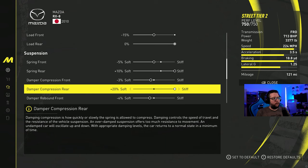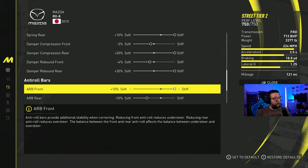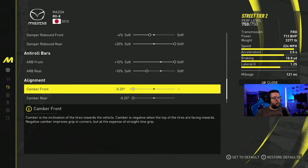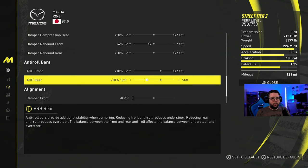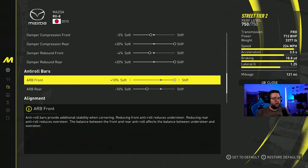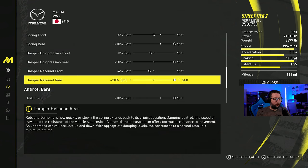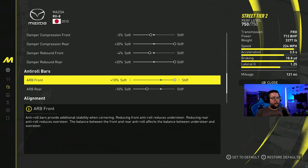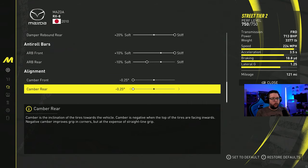Compression: minus 3 front, plus 20 rear. Rebound: minus 4 front, plus 20 rear. ARB: plus 10 front, minus 10 rear. Alignment is minus 0.25 on both. I've played around with a lot of these settings trying to get it to feel a little bit better — this is the best I've been able to get it to feel over 121 miles. This tune may change in a future summit guide if we end up using this RX8.